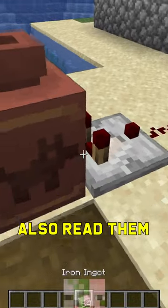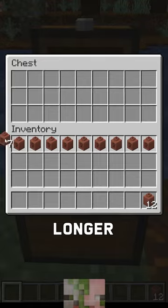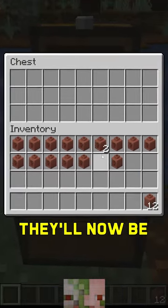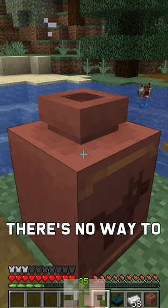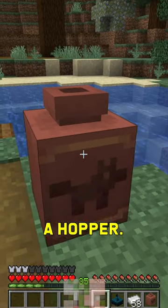Comparators can also read them and see how many items are inside. They are no longer non-stackable, so as long as you have two identical pots, they'll now be able to stack together up to 64 in your inventory. Of course, there's no way to get the items out without actually breaking the pot or using a hopper.